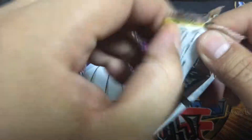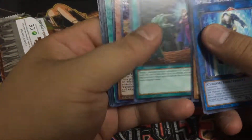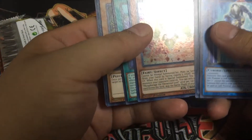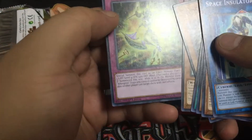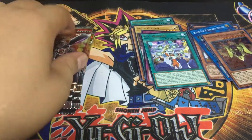Next pack of Flames of Destruction: Space Insulator, Three Trolling Trolls, Defrag Dragon, another Called by the Grave, and Phosphorange the Elemental Lord. F.A. Winners, Trans Familiar, Gookie Bear Hug, and Altergeist Emulatef.